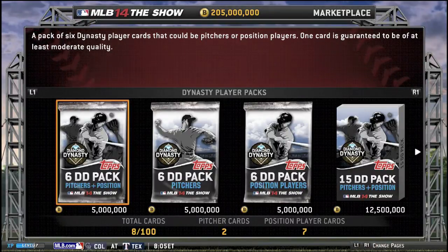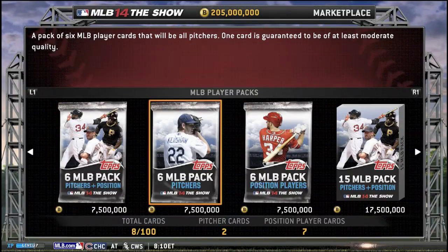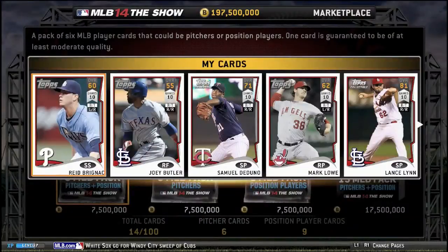You're probably wondering — look how many in the budget I have up there, guys. I have 205 million, and I know it's quite a lot, but I had the Universal Game Currency code from GameStop that I was able to purchase — well, not purchase, but I got it in the pre-order. So we're gonna open some packs here, guys.